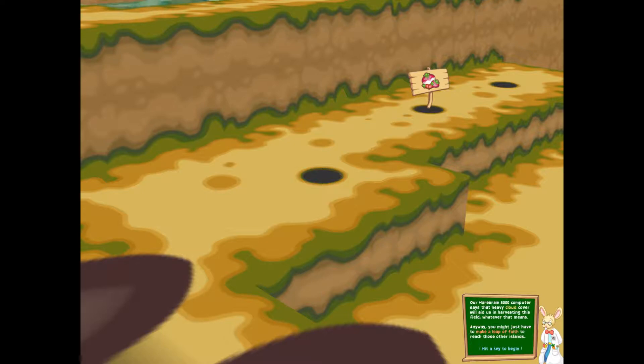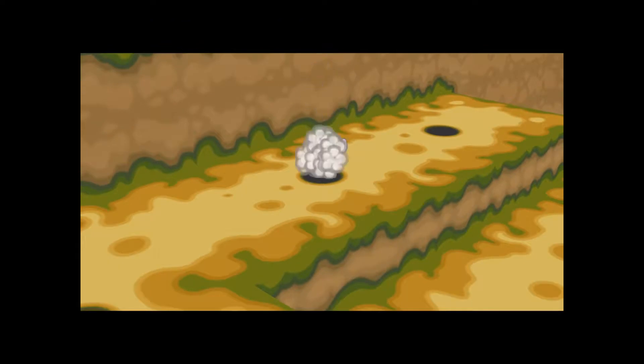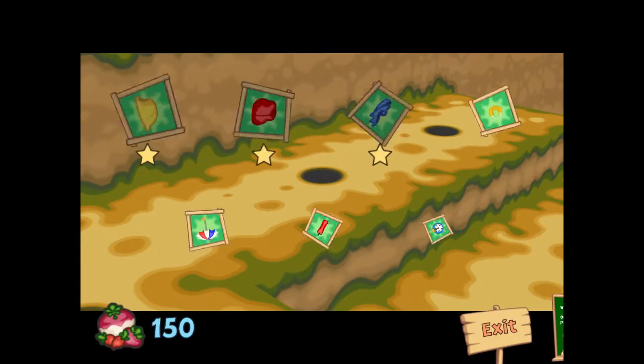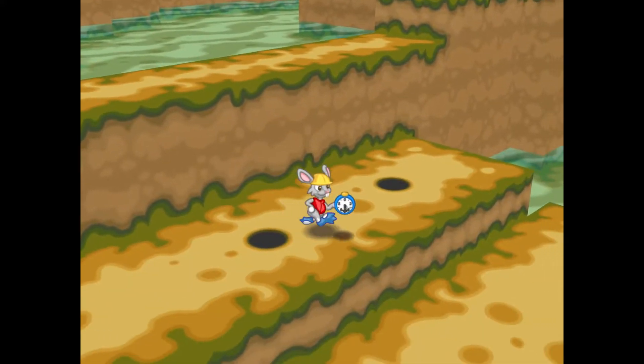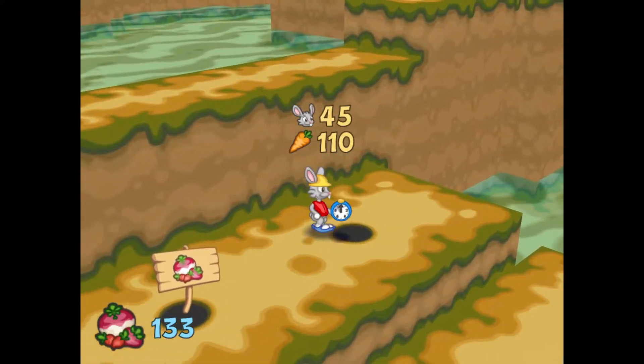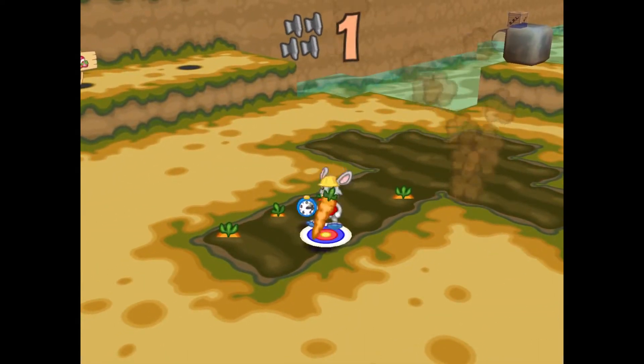You might just have to make a leap of faith to reach those other islands. I realized I've been pronouncing this guy's name wrong - I've been saying 'lapin' and it's actually more like 'lapin,' which means rabbit. I just looked that up and learned that today. Anyway, we've got enough radishes that I'm going to buy a venture magnet and a stopwatch for Gonarian insurance. This is going to be a warp burrow at some point - alright, anvil squadron coming.